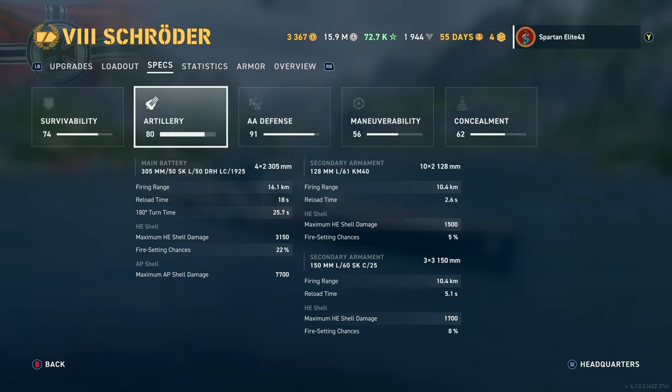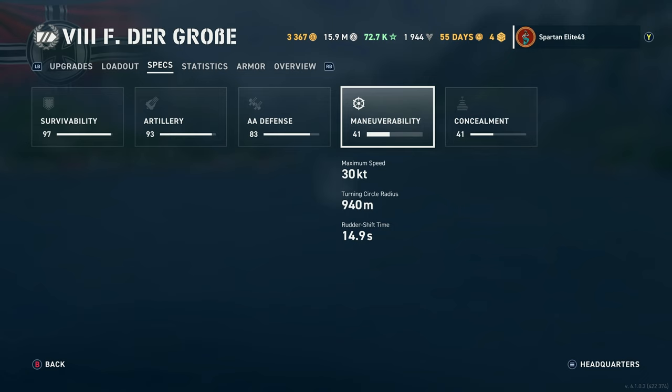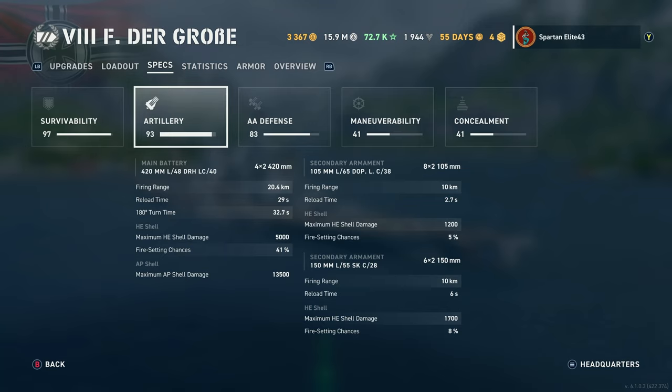Then you have the 150mm L60 SKC25s. You get nine of those and they fire out to 10.4 kilometers as well, reloading in just 5.1 seconds, firing HE with a maximum damage of 1,700 and an 8% chance to set fire. That seems a little bit low, but looking at something like Friedrich der Große at the same tier, it has roughly similar 150s with about 8% fire chance as well, so maybe I'm not wrong.